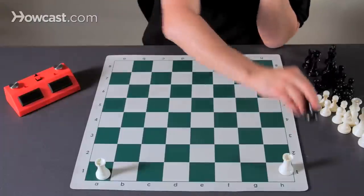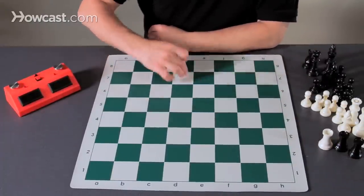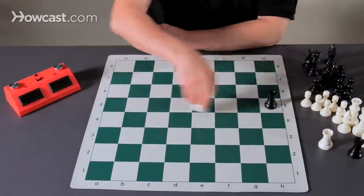But in chess, the rook is actually the easiest piece to learn. Rooks move up, down, and sideways. They capture the piece they land on.